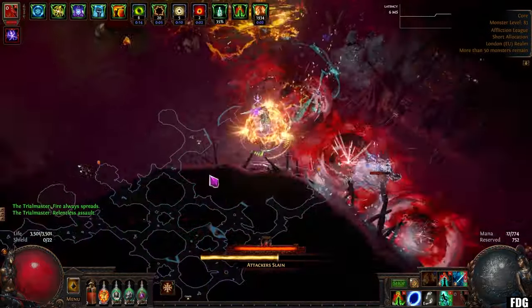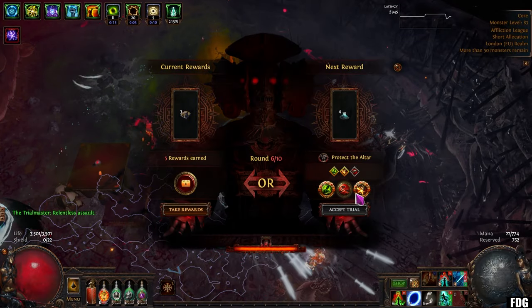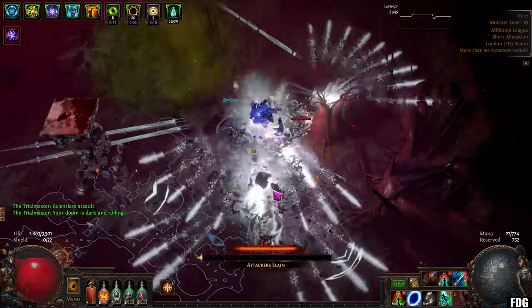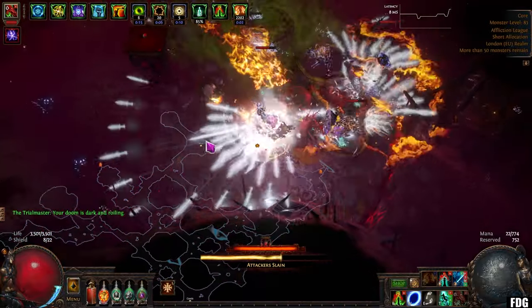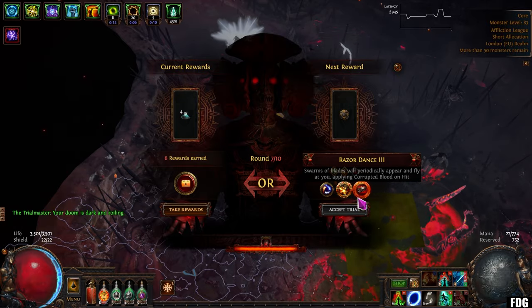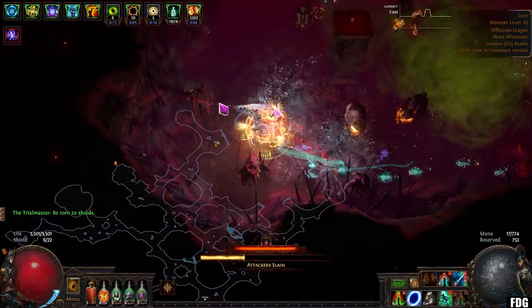So let's talk about what ultimatum is as a mechanic for players who maybe weren't around the last time it existed. It's essentially a survival kill minigame based in a very limited circle in a map with stacking downside modifiers the further you go through the mechanic.